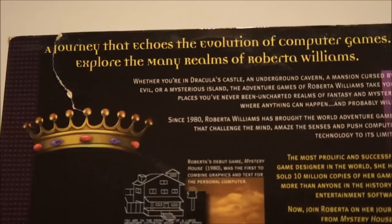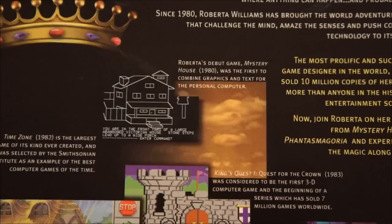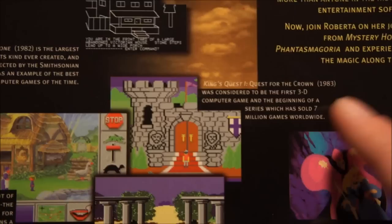The back of the box shows a journey that echoes the evolution of computer games. Roberta Williams really played a big role in the evolution of computer games — she was one of the co-founders of Sierra Online, if I'm not mistaken. Here you can see Mystery House, which is quite an old school game, and Timezone. This is Mother Goose, which I really loved, although I had an older version with older-looking graphics. Here you can also see screenshots of the King's Quest games — for instance King's Quest 1 and King's Quest 7 — showing how the series evolved throughout the years. And Phantasmagoria, which is a horror FMV game.